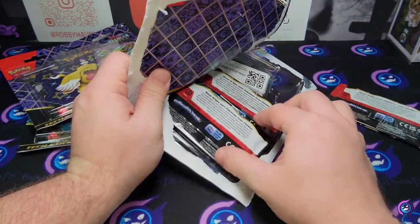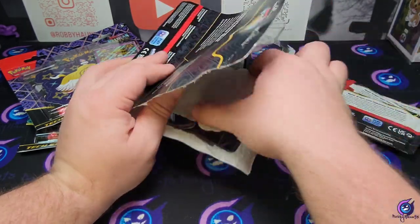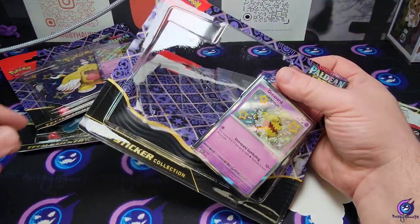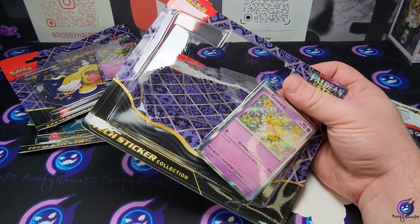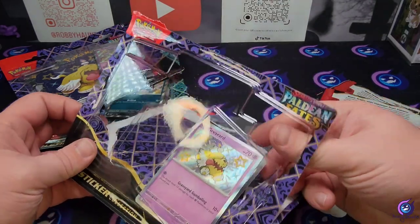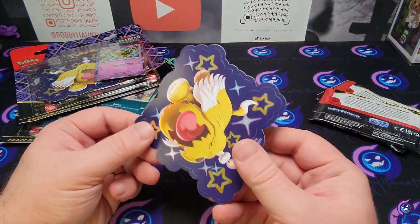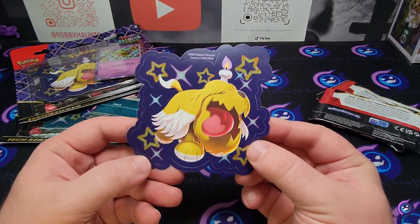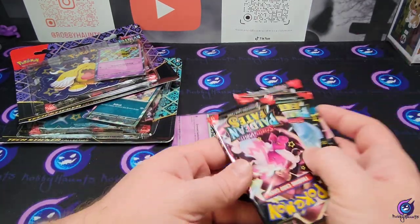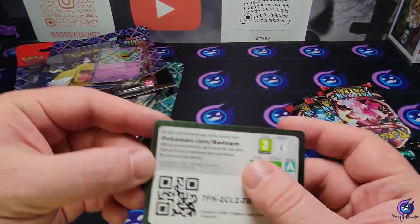Jodo Vigiani pulled the Charizard SAR out of his. We'll take a look at the sticker out of this — I'm not too worried about the sticker, maybe I'll give it away to some kid around here. You get three packs, you get a free baby shiny and a code card in each one.